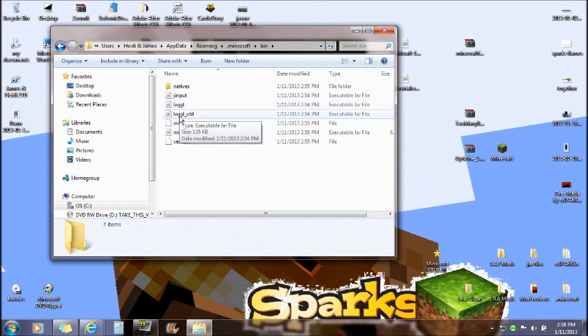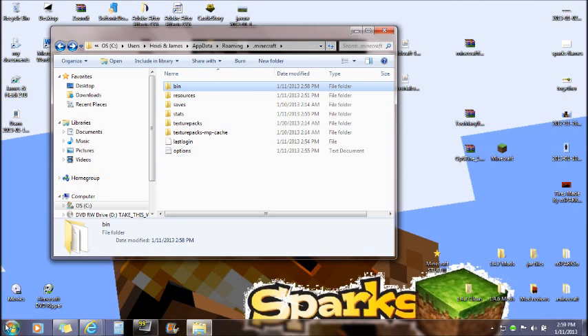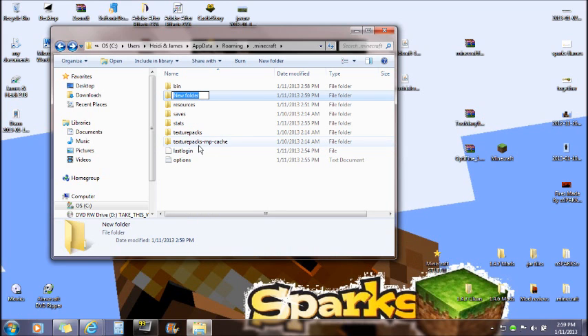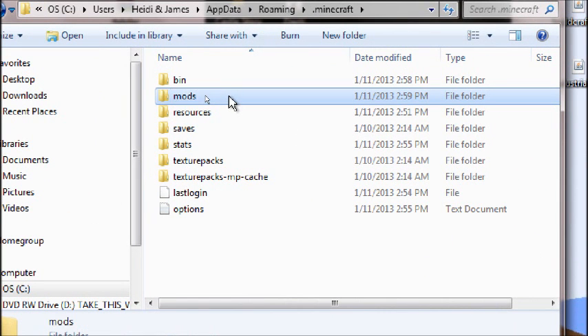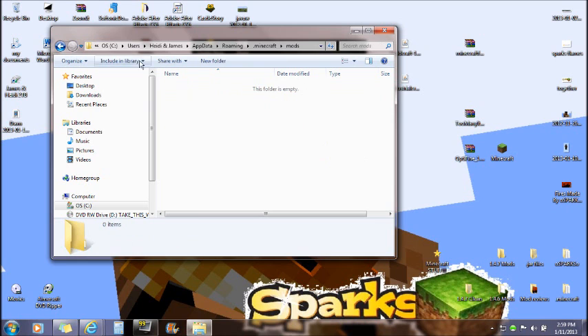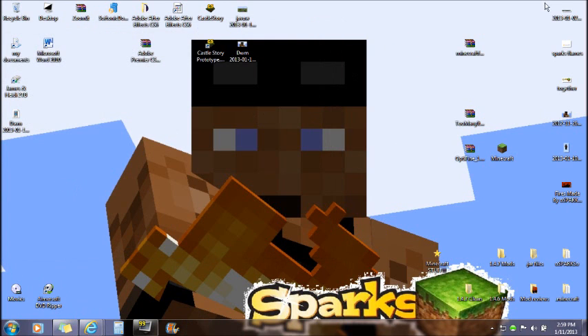Navigate back one level to the .minecraft folder where you can see bin, resources, saves, and everything else. If you accidentally closed it, go to Start and type %appdata% again. Right-click and create a new folder named 'mods' — all lowercase. Press Enter, then open the mods folder. It will be empty. Drag IndustrialCraft and BuildCraft directly into the mods folder. That completes the installation.